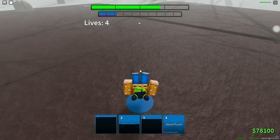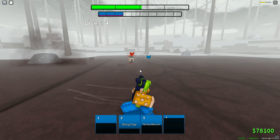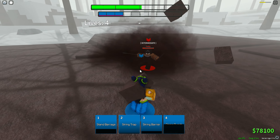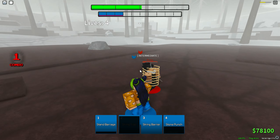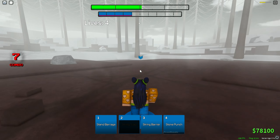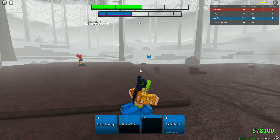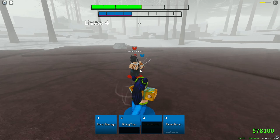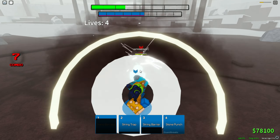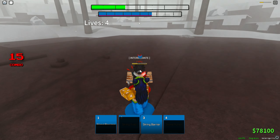That's 119 to zero without starting with M1s, which is just insane. Also, your two bypasses guard, so you don't have to start the M1 chain first. If you have any character that can do around 119 to zero starting with an ability, that's a pretty good character. You can also combo with your one and four in any order — it doesn't have to be one set order because you're not getting abilities back before the combo ends anyway.